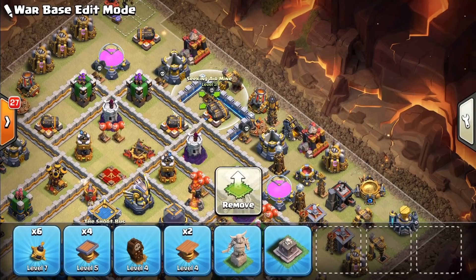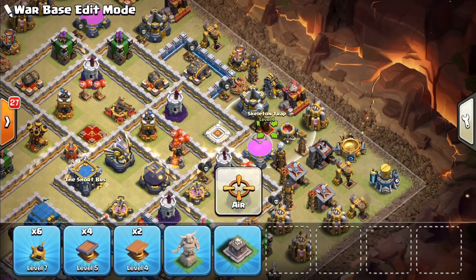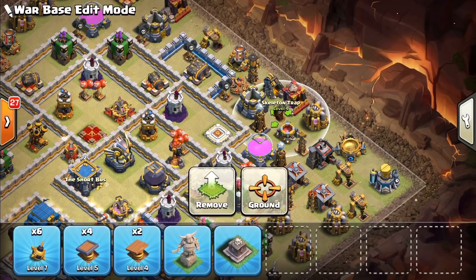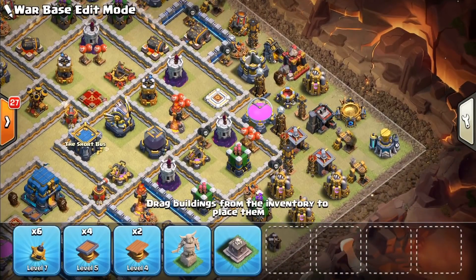I have one skeleton trap — probably going to put this somewhere by an inferno. Actually, I could put it out here to mess up this funnel — that's what I'll do. I'll leave it on air in case a baby dragon or any amount of dragons comes in there — they can get hung up on that for a minute.